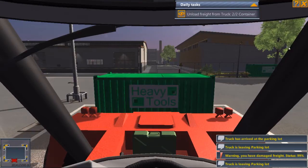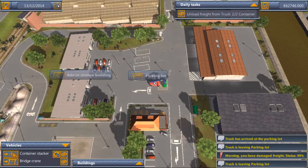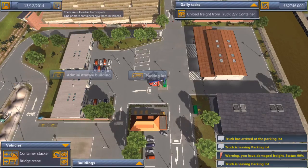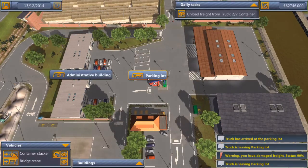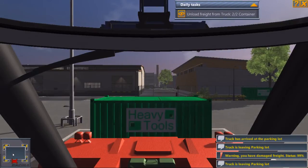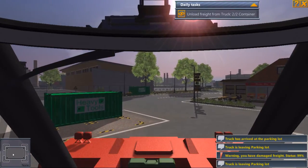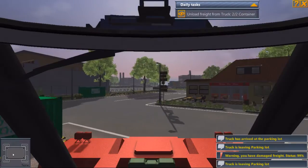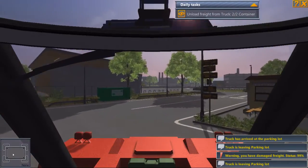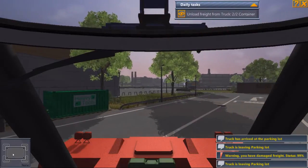Now we've unloaded them both, so we can click that. It's the 13th, so now we're going to go to our next day. Apparently they don't think it's acceptable to leave that other container over there, so fair enough — we certainly did mess that up and it's a bit damaged now as well.